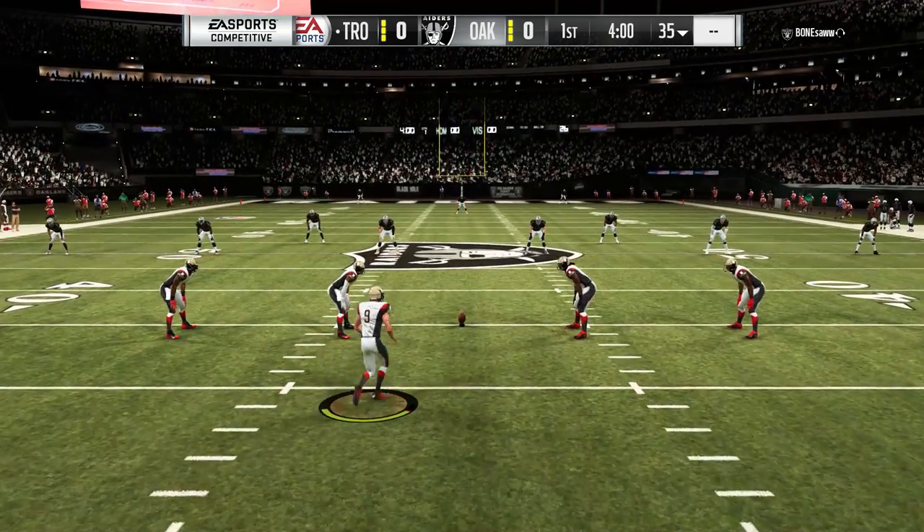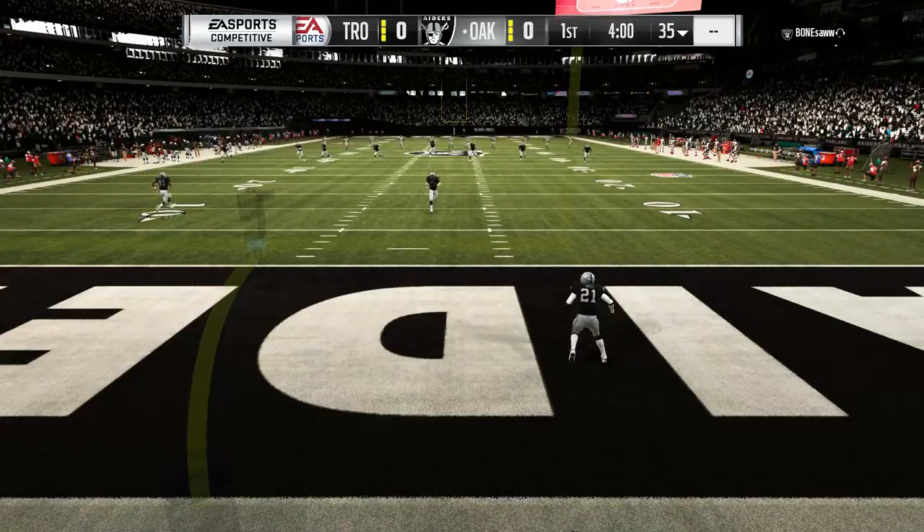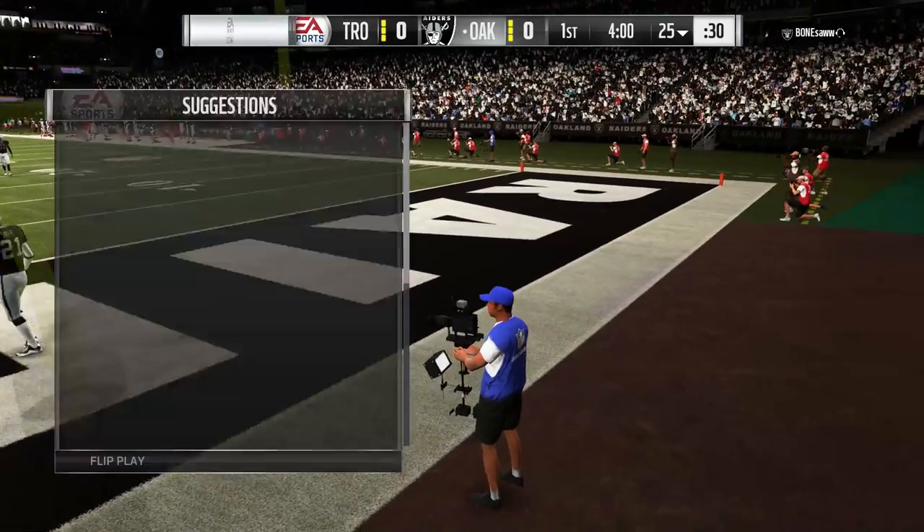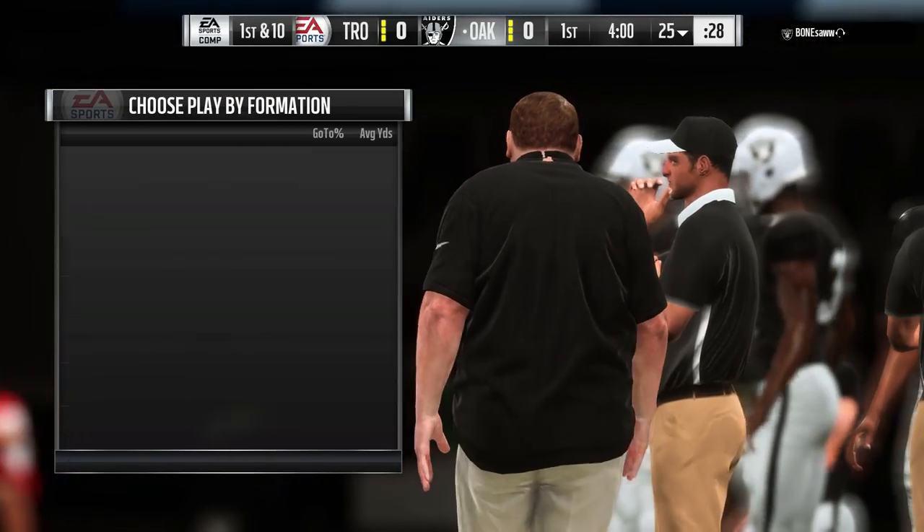Justin Tucker set to boom this one away and here we go. We're underway in Madden Ultimate Team, and that'll carry over the back line of the end zone for a touchback.